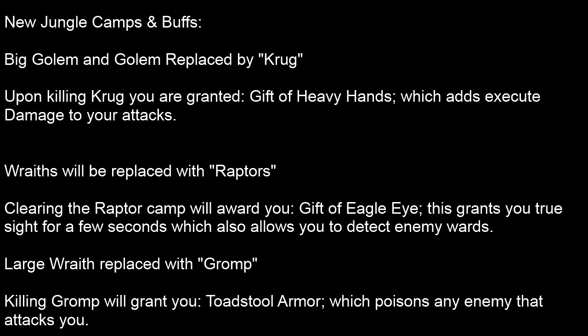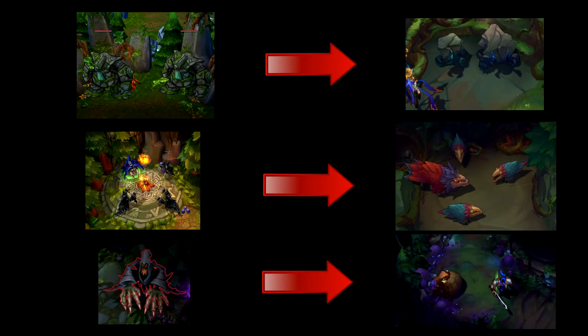The next camp that was changed is the large wraith — I think it was called the White or something — which was replaced with the frog we all know as Grump. Clearing Grump will grant you Toads to Armor, which poisons an enemy that attacks you. It's basically like a Thornmail — except this lasts over time and does damage like any other poison would.